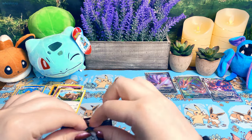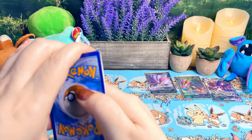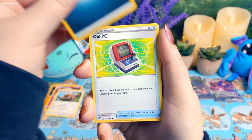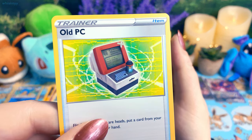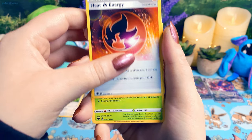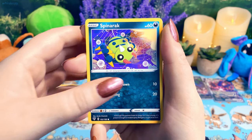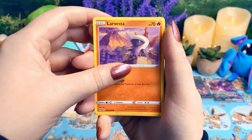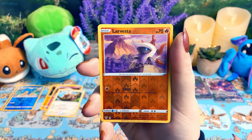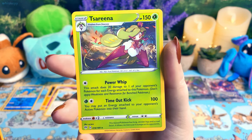Darkness Ablaze number two. And then we have Evolutions, which I have never opened before — I've never opened any Evolutions and I'm really excited about it. Greedent is so happy. Old PC — that is old, I swear I had a PC that looked like that. Earth Rig, Heat Energy, Rowlet — very cute — Spinarch, Larvesta, Hippopotamus, Reverse Holo Larvesta, and a Serena. Oh, she's so cute! Huge fan.